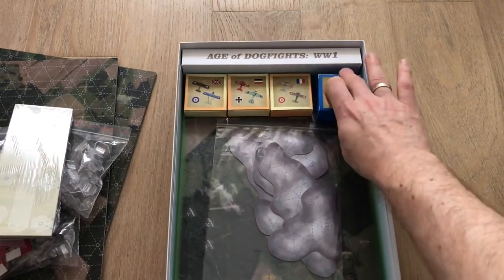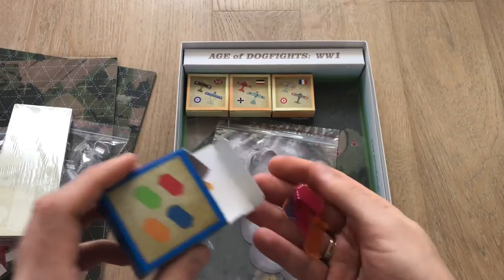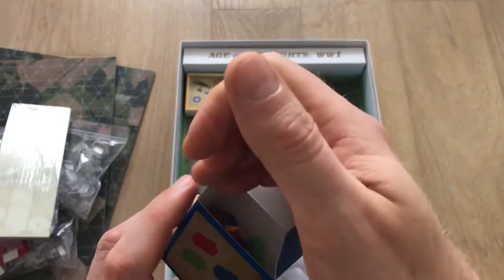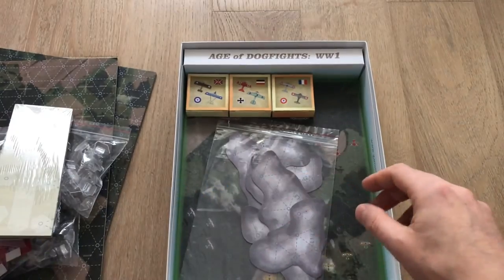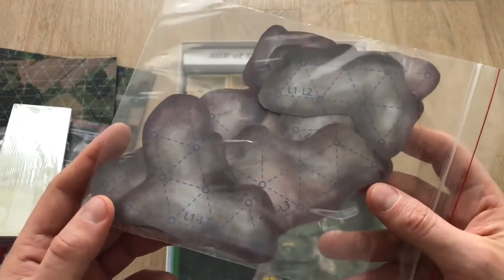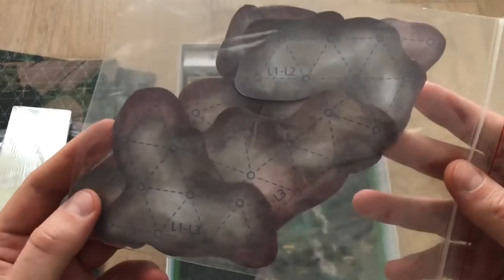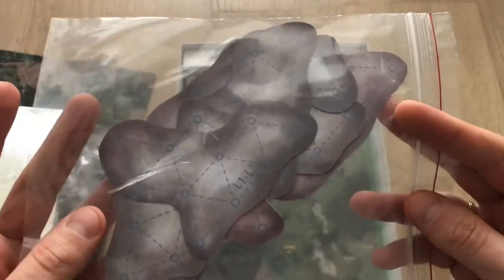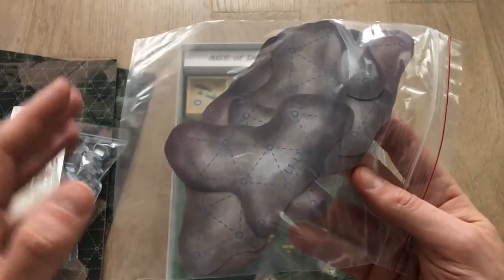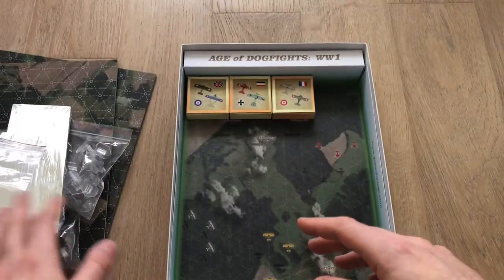We also have damage markers, which may be added to the stands with the planes. We have some additional terrain features representing clouds, because in this game we track altitude. We can add those additional elements to the board — they further differentiate the playing area because it will be possible to climb above the clouds to hide from your enemy, or to attack an enemy through the clouds and surprise him with a surprise manoeuvre.